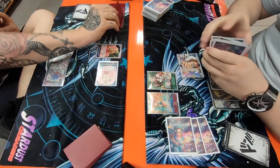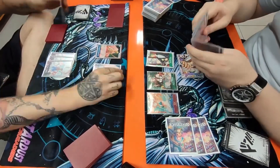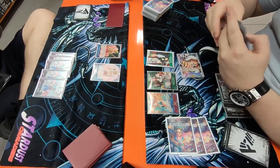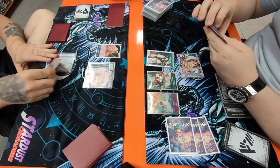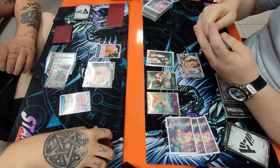I also like these Chopper sleeves — recommendation for all of you. I also play a Zoro mat. If you want to play the art sleeves, don't just play them blank. Try to get the new Dragon Shield oversleeves because they're actually really, really nice.